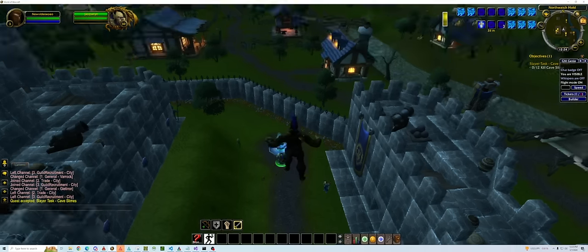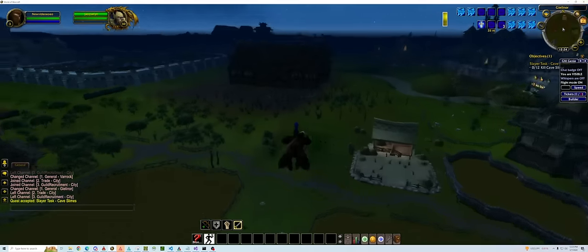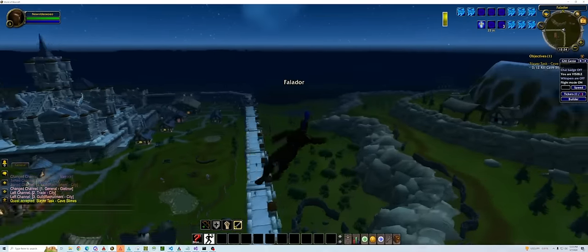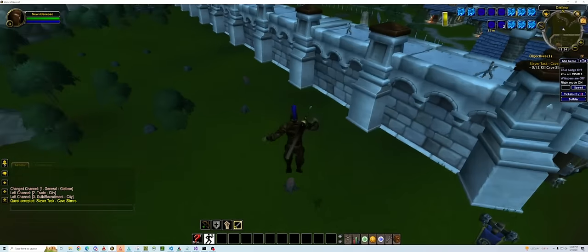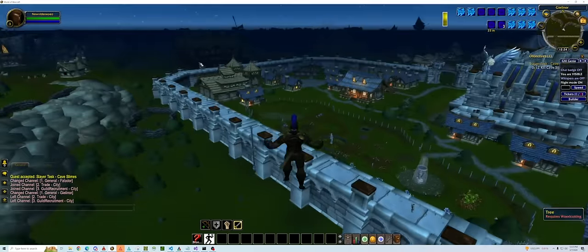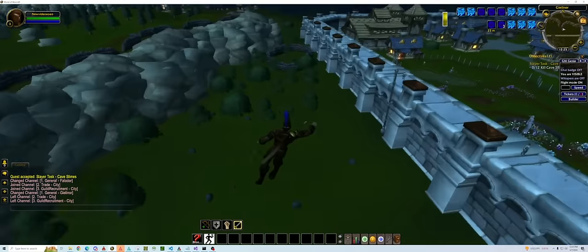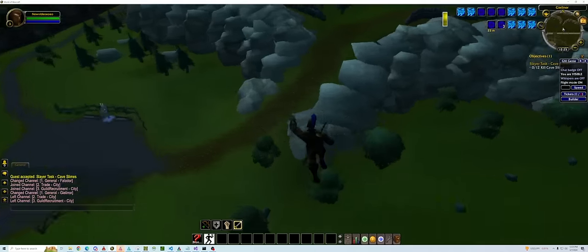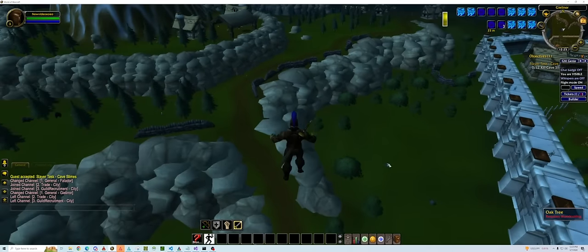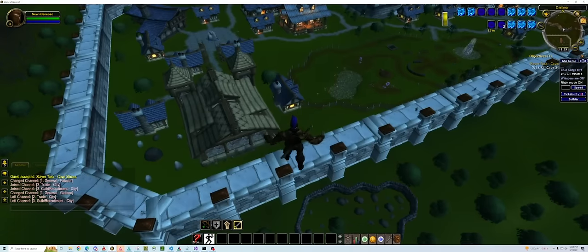Hunter is pretty much last on my to-do list. It's hard to figure out what benefit it brings other than time-wasting content. There's not much free-to-play hunter content to add. I'm thinking about just adding random implings across the map and modifying the levels so you don't really need a specific level for each one, just make them scarce. Haven't quite figured that out yet.